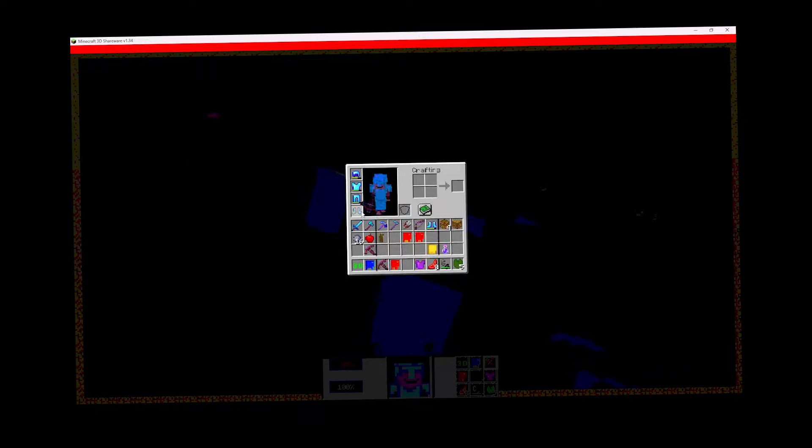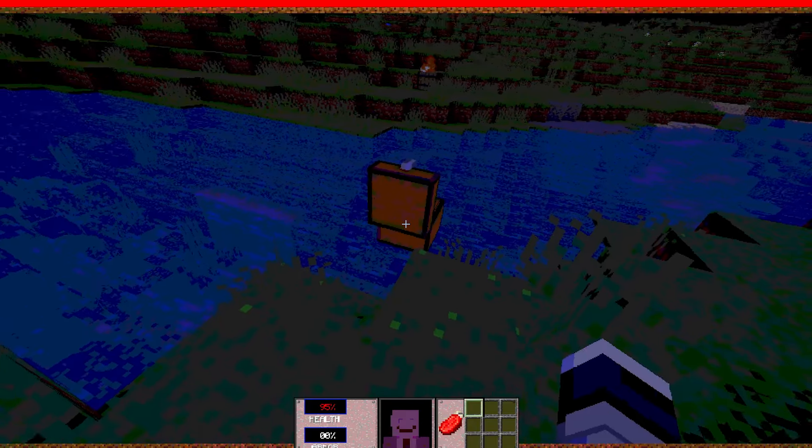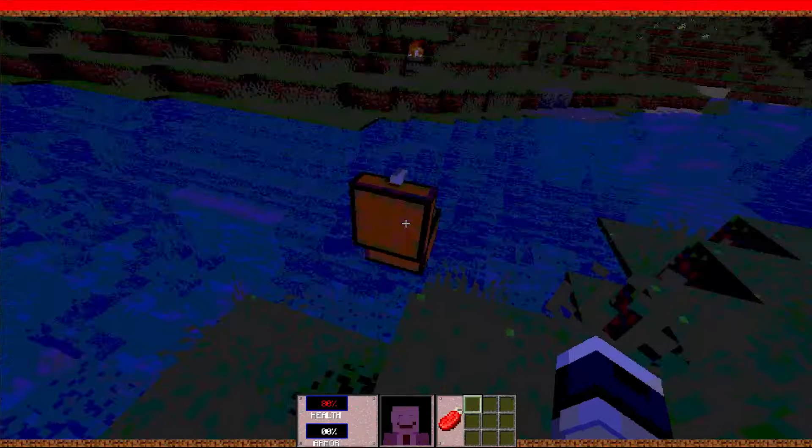The death message displays as: 'player name was too soft for this world.' You can just kill me. Am I just going to continuously take damage? I am. So when you load into the world for the first time, you get this chest and it has a bunch of stuff.